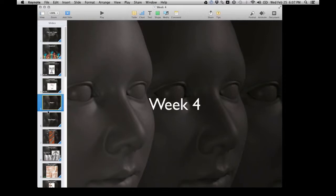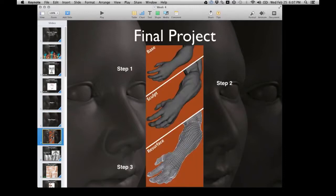Week four - you're working on your final project. We've been talking about it all month long. Your final project is building a human arm - a bodybuilder arm. We want to see some muscles and some vascularity, those awesome veins that bodybuilders get from the shoulder all the way down to the fingertips.